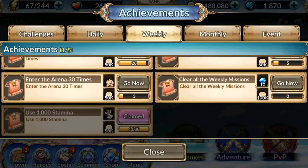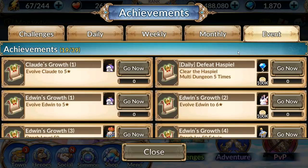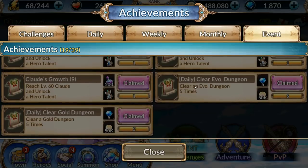In weekly we have 10 more crystals for completing all weekly missions, and monthly we have 50 for completing all monthly missions, though sadly that is only once a month. In event, we're actually getting 15 per day from the event. For example, last week it was winning an arena three times for five crystals; here we get five for clearing the new Hashpiel multi-dungeon, five for doing the Evo dungeon, and five for the gold dungeon.